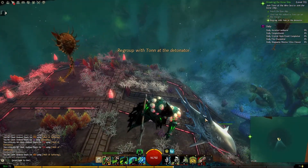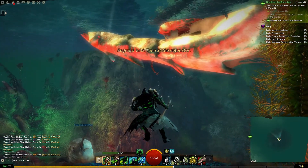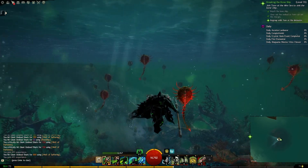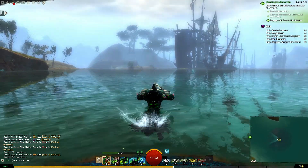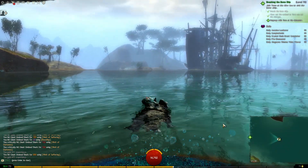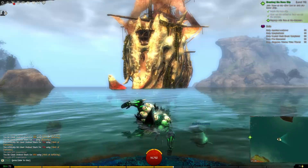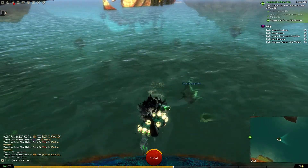My flesh golem is a shark underwater — all right! Regroup with Ton at the detonator. I'm going back to the surface — the mines didn't seem to affect me up here. That's going to explode. I've got my awesome shark with me.